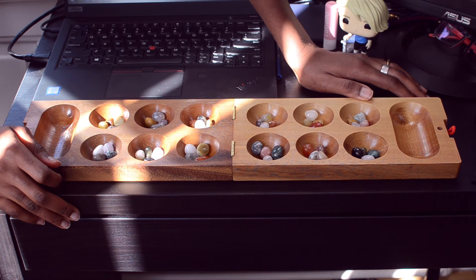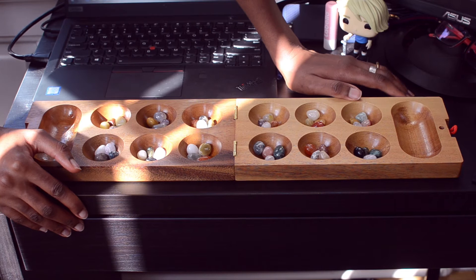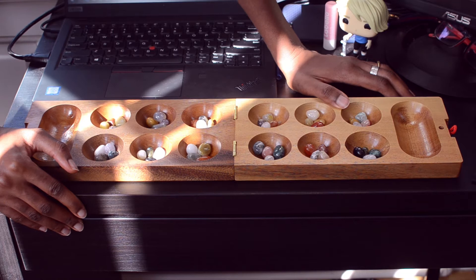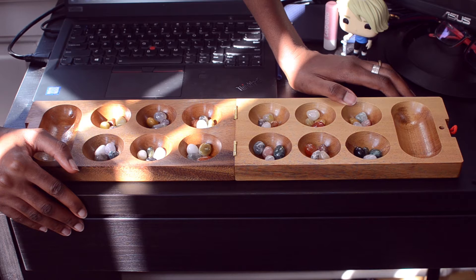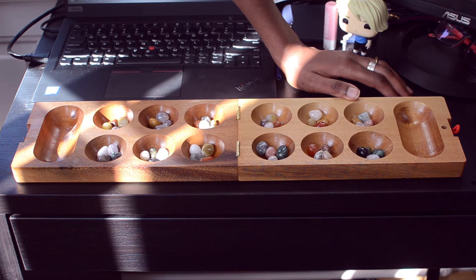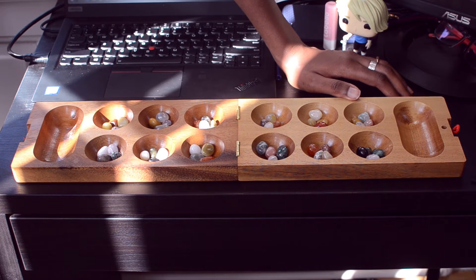It's a Mancala board — sometimes it's called Omweso, depending on where you're from. It was played way back in the day, like a hundred years ago. Even from Uganda, where I'm from, we used to read about it in history books. People played it as entertainment for kings' guards, using pebbles, coffee beans, peas, or any stones — similar to these marbles you see here.